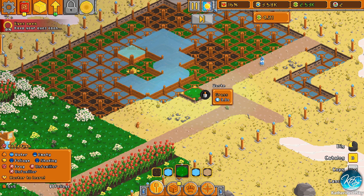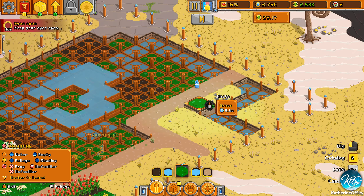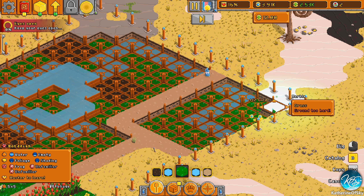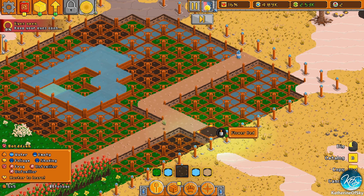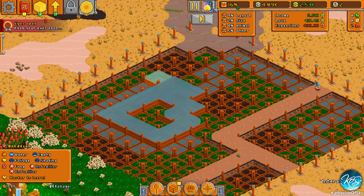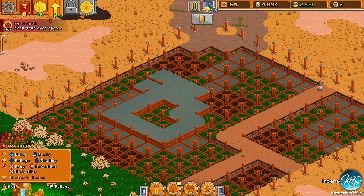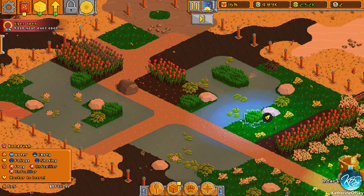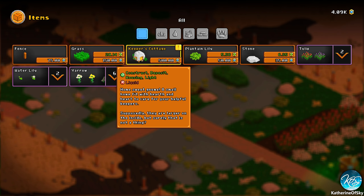Let's put in some grass around as well. We're at 16 love, which is very nice. It's basically just paying for the expansions, which is not a lot, but we're going to get some different plants in there so that will be nicer. We can also get plants — oh, Keeper's Cottage, here we go.